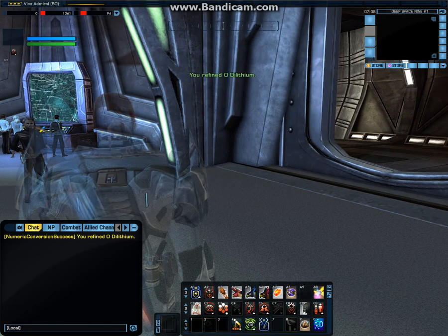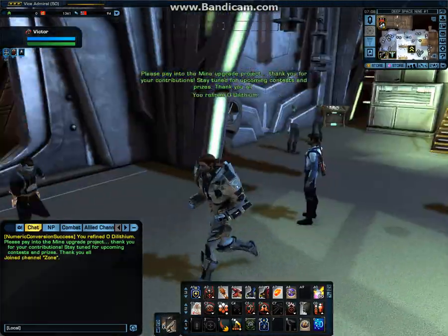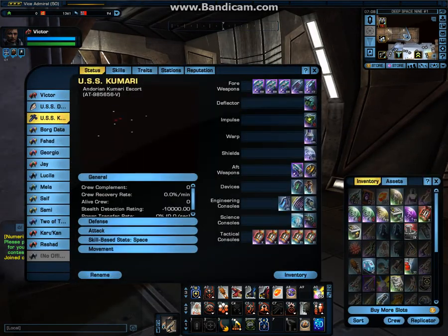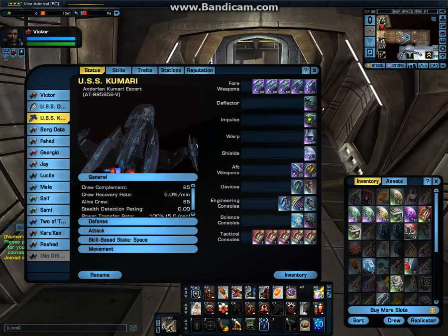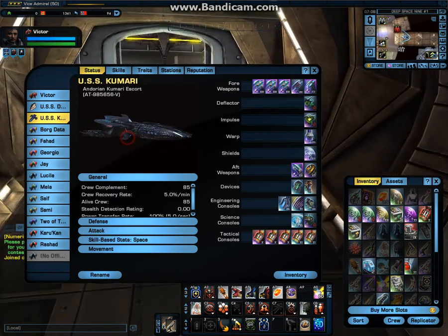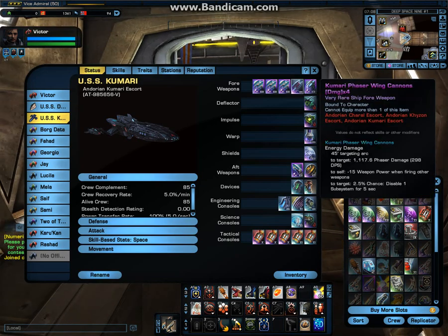So this is Season 8, The Sphere, and I am a tactical officer on the Federation side. The ship I have currently is the USS Kumari — it's an Andorian Kumari escort, tactical class. I have it set up with fleet weapons and phaser relay cannons.